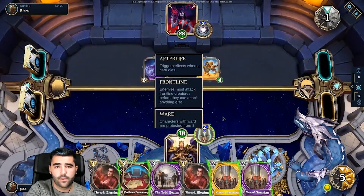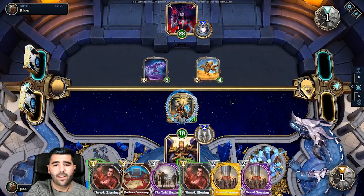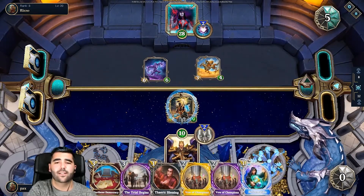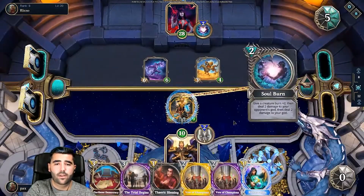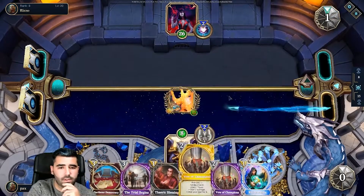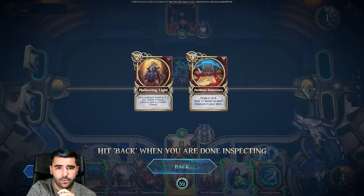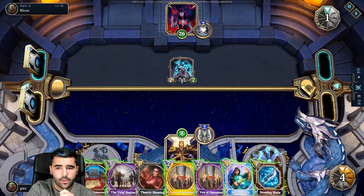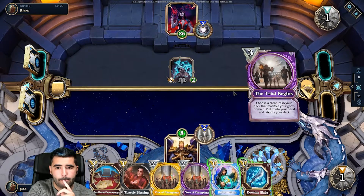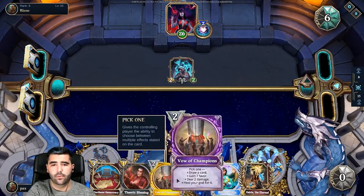We attack this guy, drop this, buff it up. Let's draw a card. Reformation here would be so good. He's going to kill it — good. So we can just heal ourselves up. Let's do this, and this, and this. Next time we put this into one of these guys.